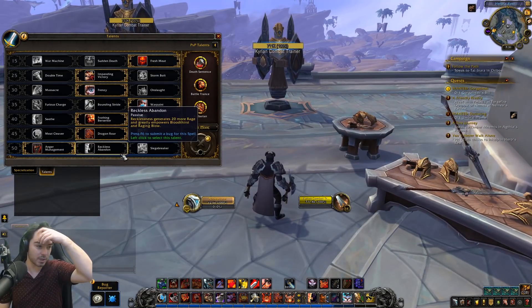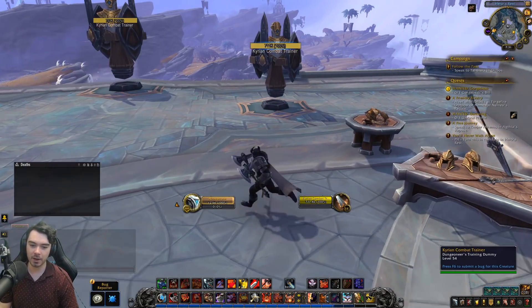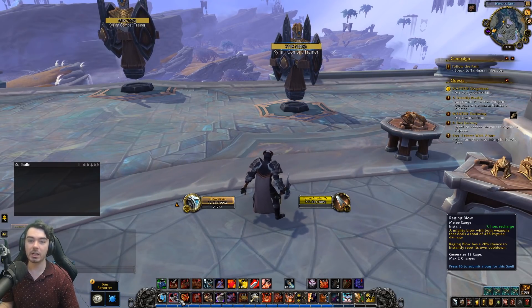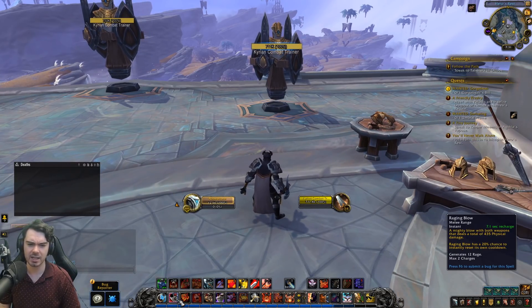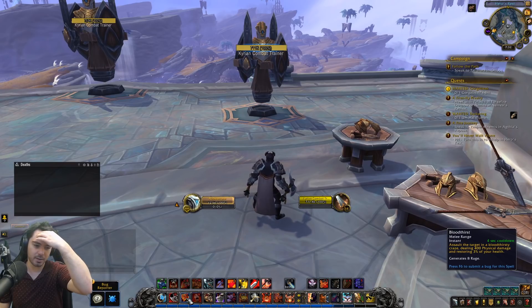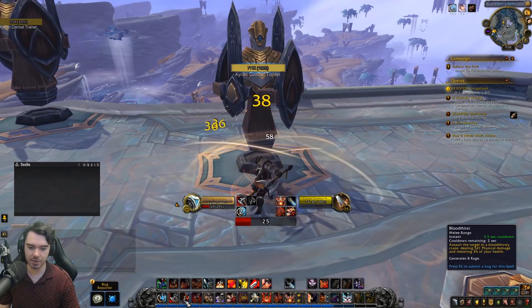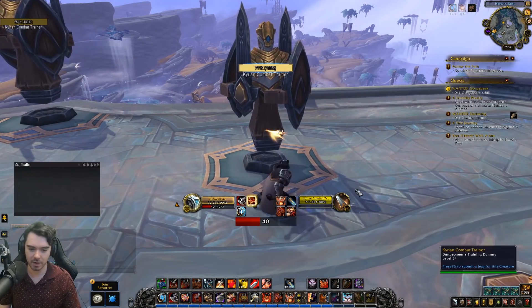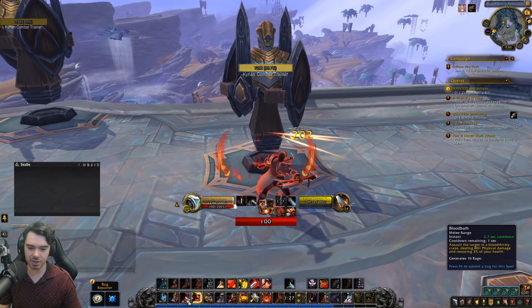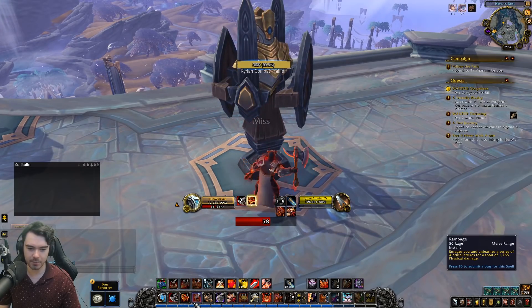At level 50, Reckless Abandon has been reworked. Recklessness now generates 20 more rage (60 total instead of 40) and greatly empowers Bloodthirst and Raging Blow. Raging Blow becomes Crushing Blow — doing twice as much damage with a small charge effect. Bloodthirst becomes Bloodbath — doing double damage with a shorter cooldown, effectively becoming available every second GCD instead of every third.